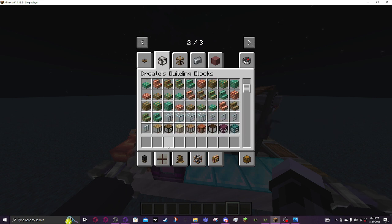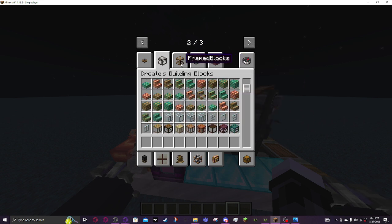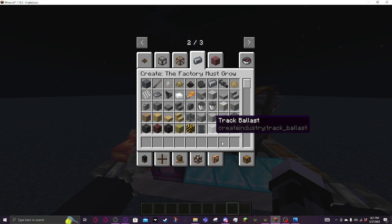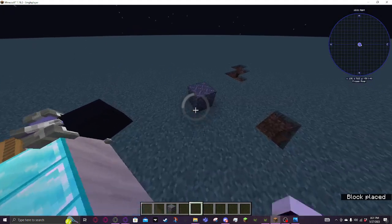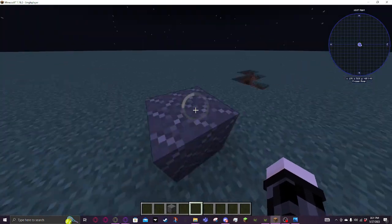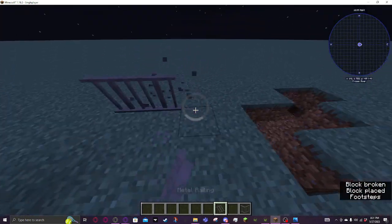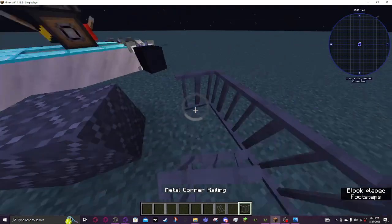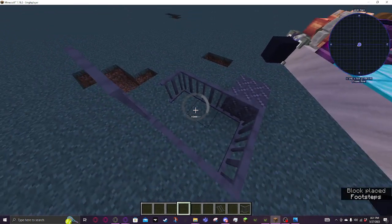A lot of building blocks for anybody that likes building — all these different kinds of glass. Especially if you're using Optifine, these all have connected textures that look cool. Factory Must Grow — if you want to have a proper-looking factory, this is where you go. Custom blocks with a certain style, and you've got these metal railings. This stuff is pretty cool.